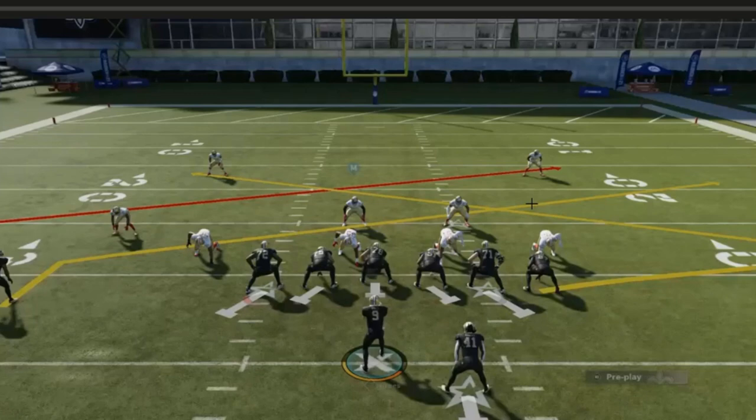This one we're going to go over the double slants. The double slants concept is another quick-hitting play and it's really good against double high safety defenses. Remember you got cover four, cover two zone, cover two man, cover zero, and then you have cover three and cover one. That number sequence should be burned in your head.